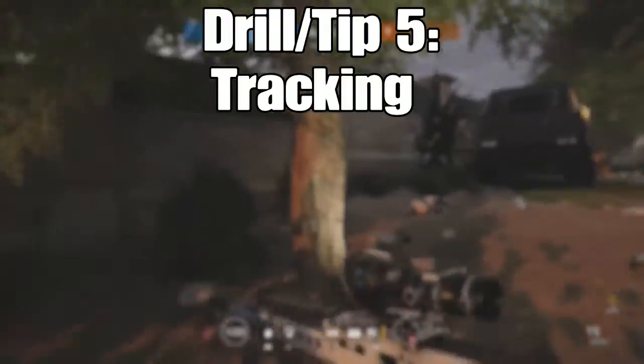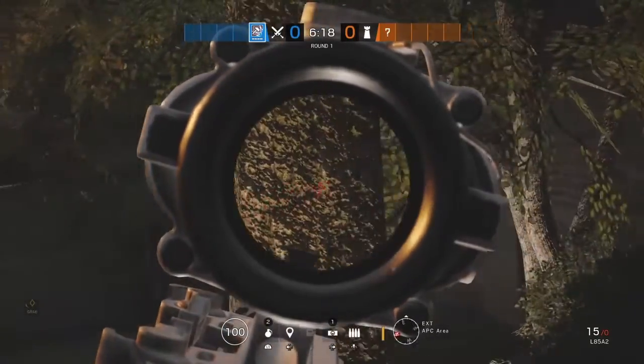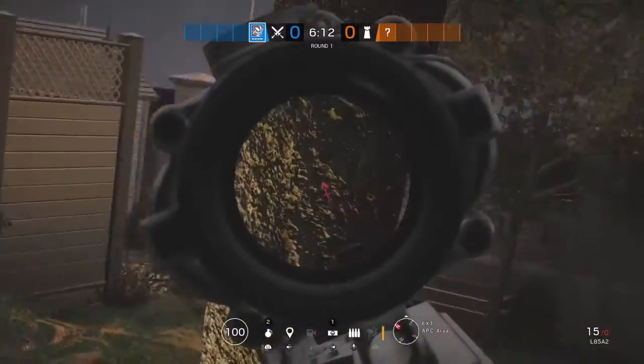The second-to-last drill is tracking. This is where you move with your left analog stick and aim with your right, making sure both are moving. The best way to practice this is finding a tree or post and walking around it, making sure you are always aiming at it. This will help you a lot when aiming into windows and similar scenarios.